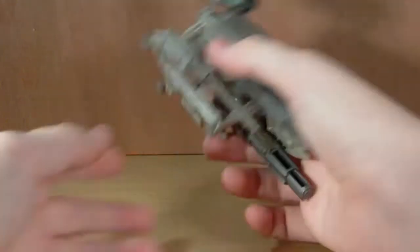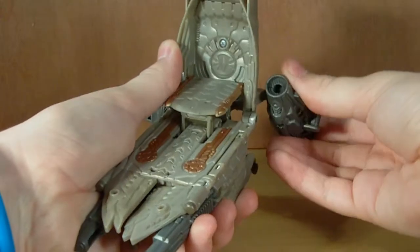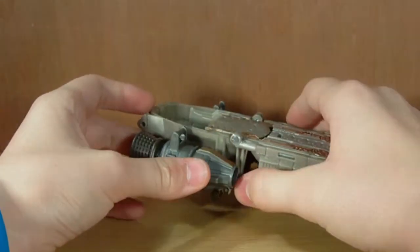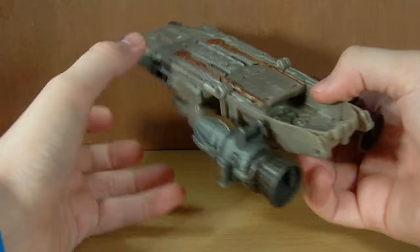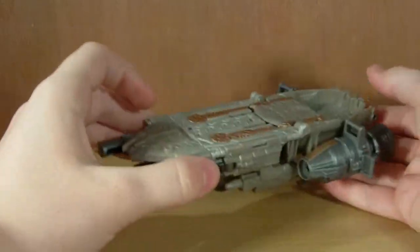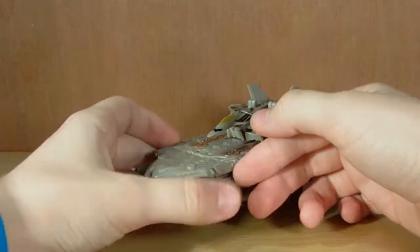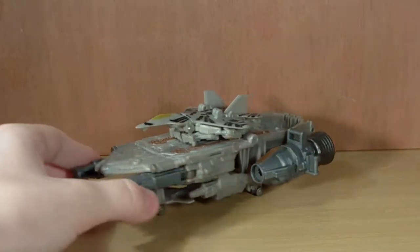Now I'm going to transform it into the carrier mode. We lift this up, take these thrusters and rotate them up, then fold it all the way down — and there is the carrier mode. I'm not really sure about this; it looks cool and it is quite possibly the most solid of the modes. I'm wondering what it's supposed to be — maybe something like the Valiant from Doctor Who, which is a flying aircraft carrier. It's still kind of cool though, and it's got the weapons. Starscream is supposed to kind of sit on this and take off. It does kind of remind me of G1 Flat Top.